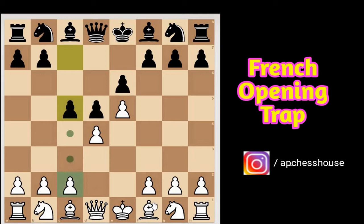Here c3 is the main move, but our trap starts with knight to f3. Here most French players don't capture the d-pawn — instead they bring their queen out, then knight to c6, and put more pressure on the d4 pawn.